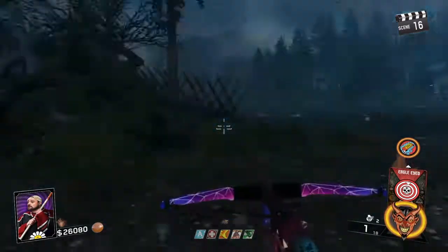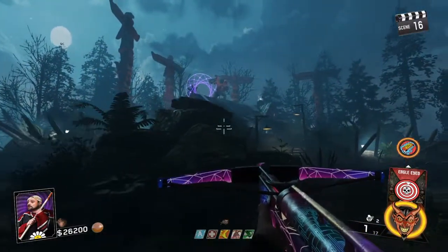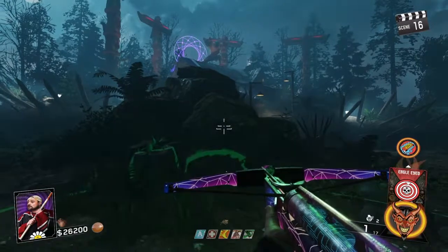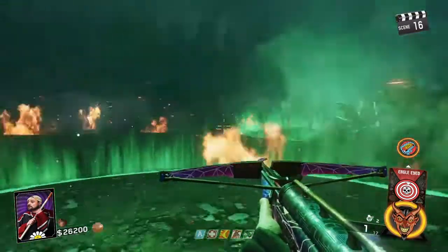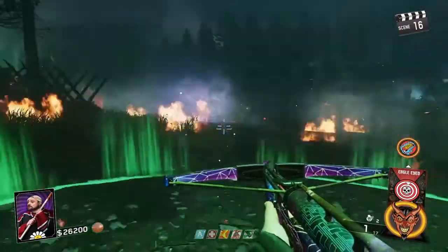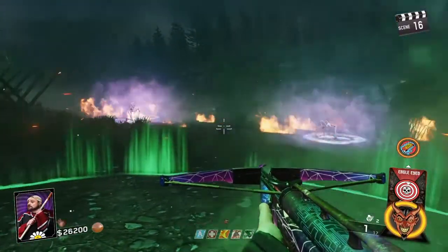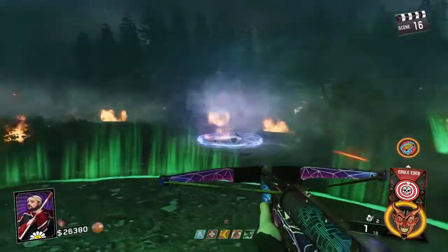Once he jumps up there, he'll summon the fire. You can go ahead and eliminate the zombies — they would burn up in the fire anyway. Get rid of those skeleton zombies; they're only going to spawn from the right, not the left. Get rid of those with your whirlwind bow and you shouldn't have any problems. You're pretty much done with the second sequence once you get this far — one more sequence to go and he's dead. Good job.